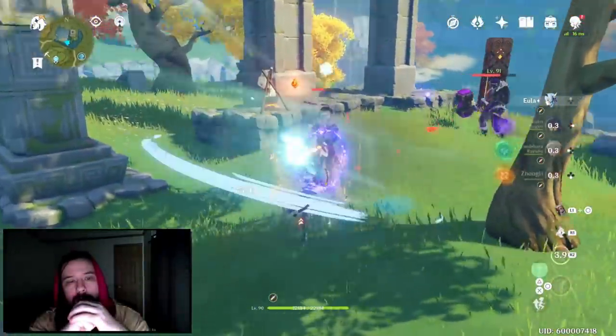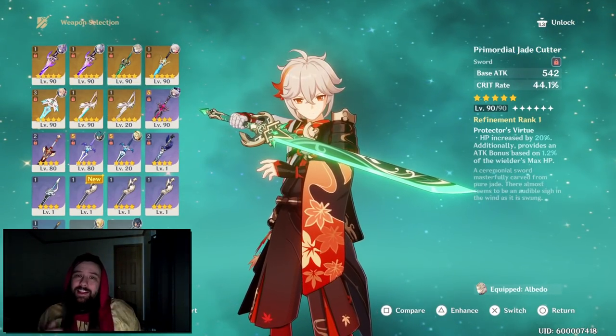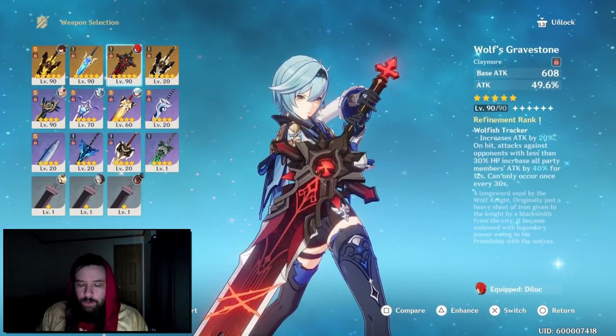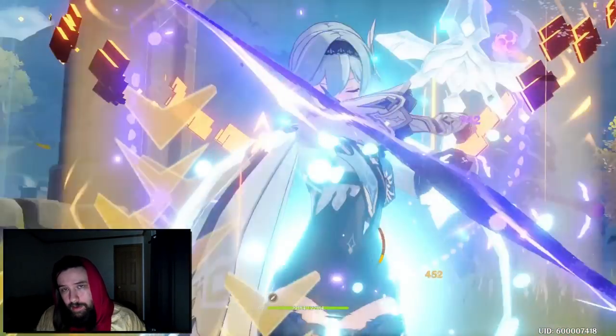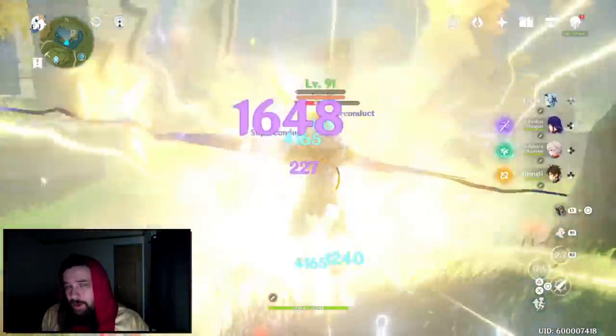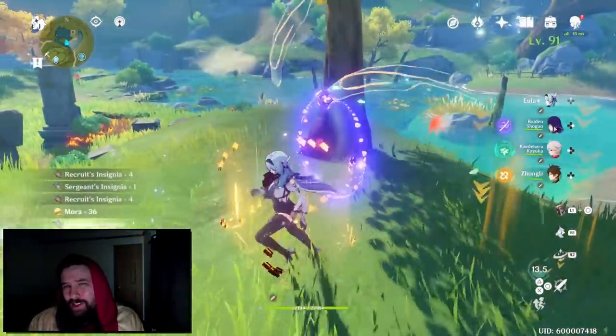So why is this weapon so good? Very simple — it's the exact same as Jade Cutter except it's the opposite, and Claymores have no 5-star Crit Damage weapon. Let's get into the stats. At level 90 it is 542 base attack, which is really low, but for a good reason.